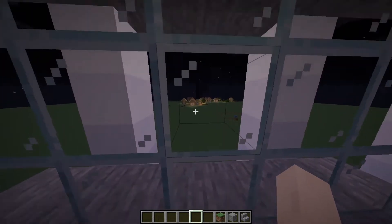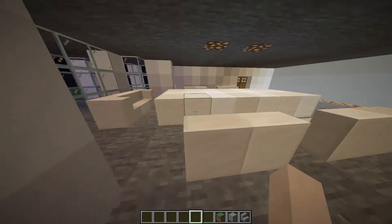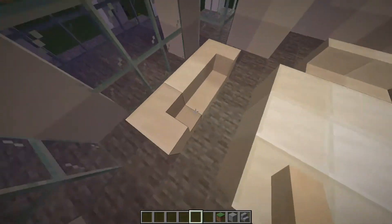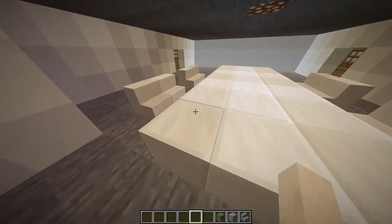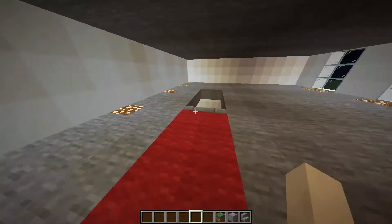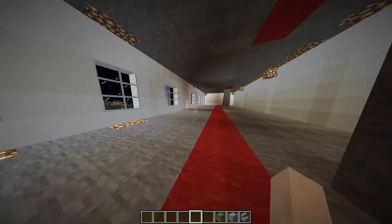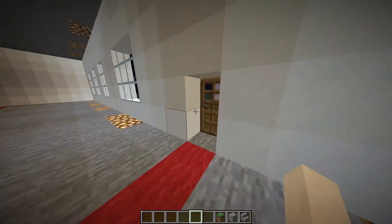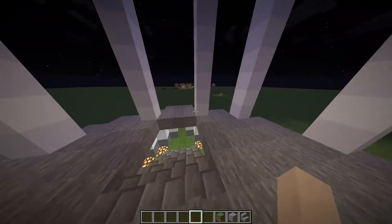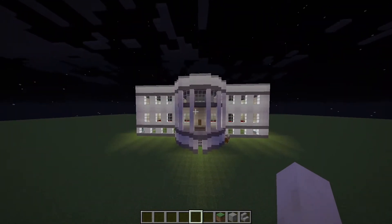This is where the president will sit and watch out the window. This is the meeting table — the president will be sitting here, and all the other people are sitting there. That was basically it, but we're not done yet. We're going to be showing you the aspects at night time and daytime. This is at night time — there's also a roof, by the way.